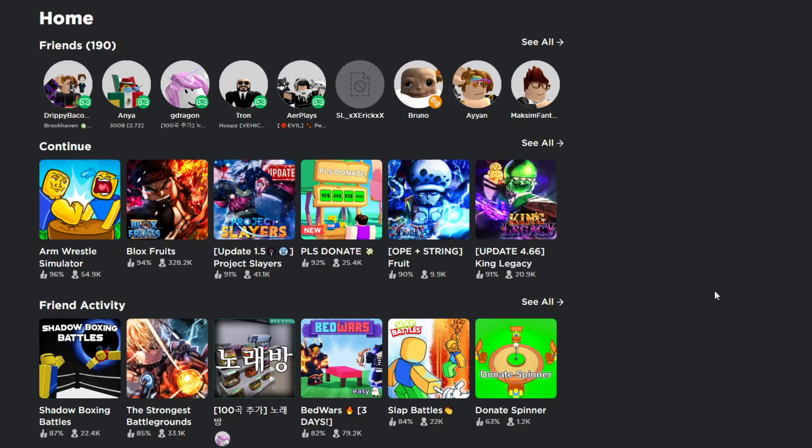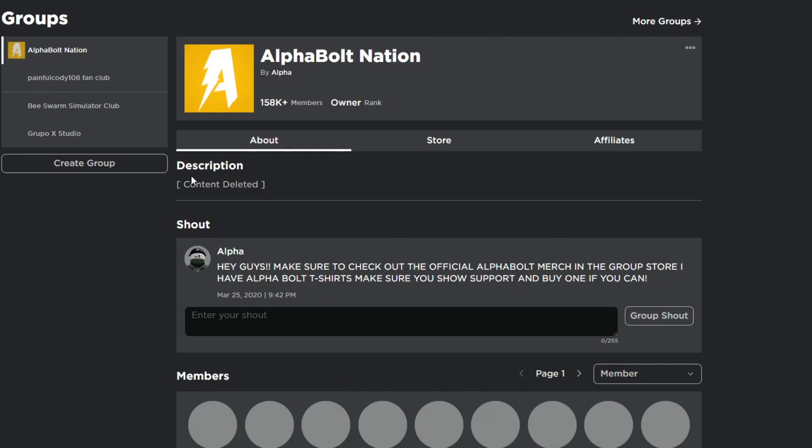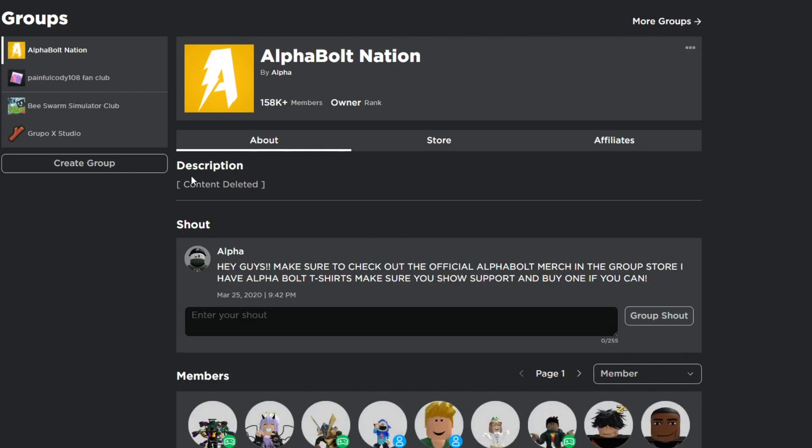Make sure you join my group right here called Alpha Nation. I give out Robux on a daily basis — every time I upload a video, you guys have a chance of winning. To win, you just got to do three things: comment your username, like the video, and join the group. It's called Alpha Nation and we currently have 158k members. I give away the Robux through Please Donate.